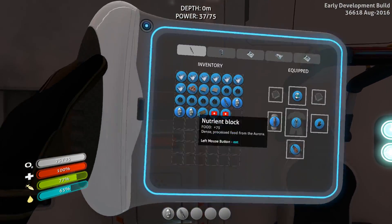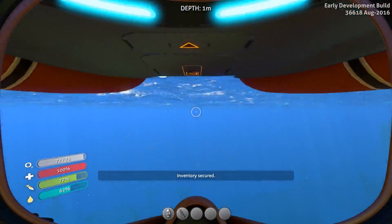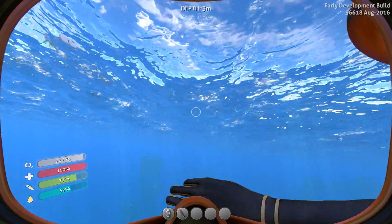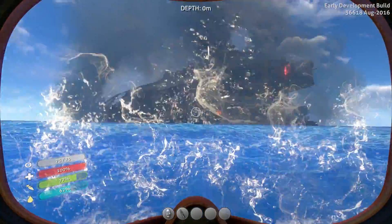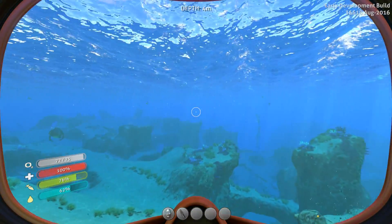We can hear some radiation clicks, but thankfully we just built our radiation suit. It doesn't make a difference this early in the game — unless you're close to the Aurora, unless you actually get close to that ship, you don't have to worry too much. So now let us swim directly away and find a way back to not only the kelp forest but to the coral tube.